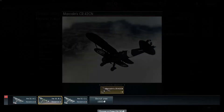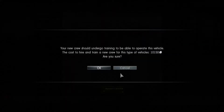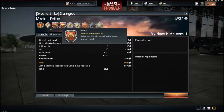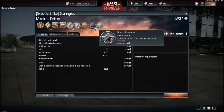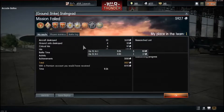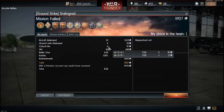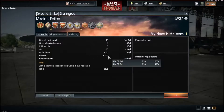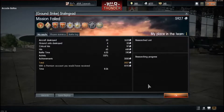After every battle you'll get your results screen — your trophies, medals, and achievements. It shows aircraft destroyed, ground targets killed, critical hits, battle time, activity percentage, and how much you would have earned with premium. It also shows the time you spent playing each plane.